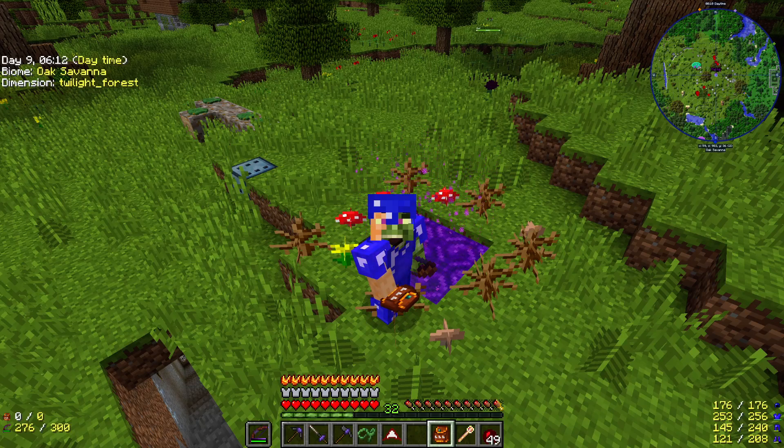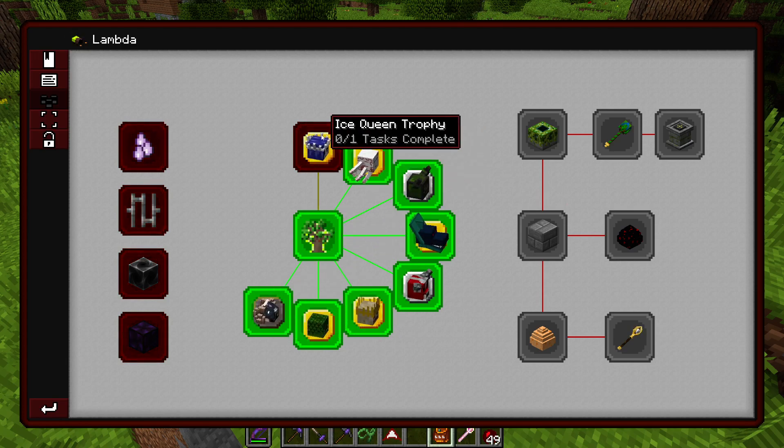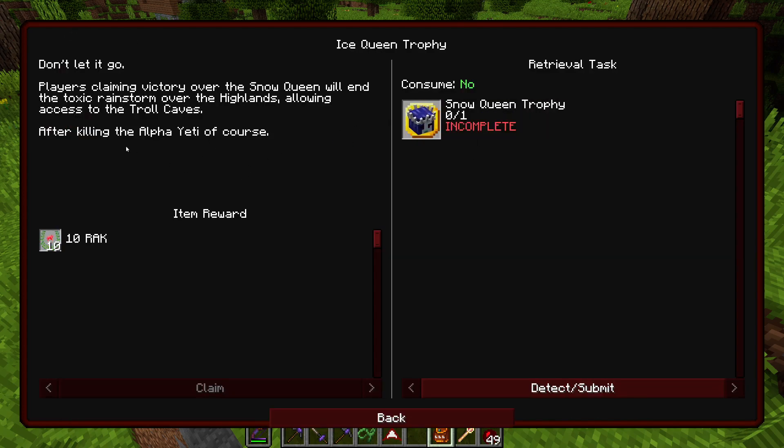Hey, what's up guys? Welcome back to another episode of Project Ozone 3 Normal Mode. In the last episode, we got all the way up to the Ergast, finally finished off this ram, and we saw our Ice Queen. However, we have to kill the Alpha Yeti first.